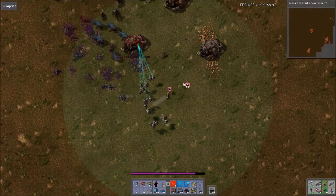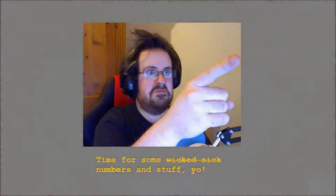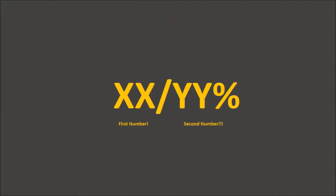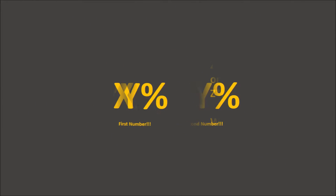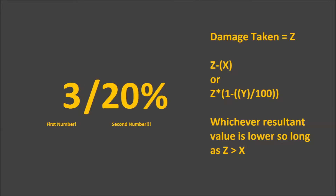Enemies typically only have physical and explosive damage reduction, if any at all. A listed damage resistance has two values: the first represents a flat damage reduction and the second a percentage reduction. The value used is whichever would provide the higher resistance. More specifically, an armour with physical resistance listed as 3/20% would reduce damage by 3 unless the incoming damage was high enough that a 20% reduction would exceed this.